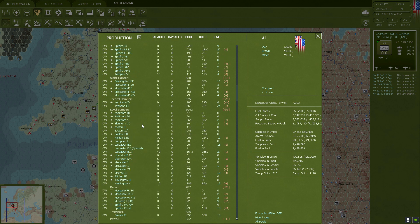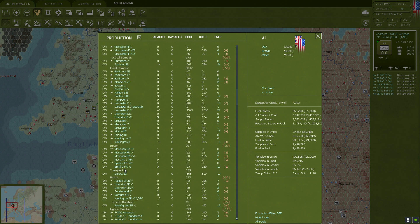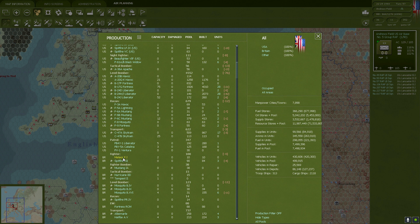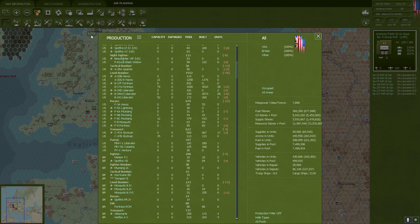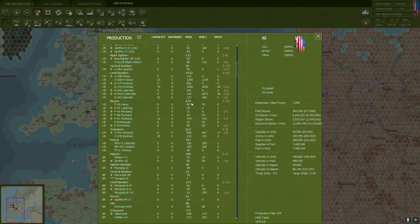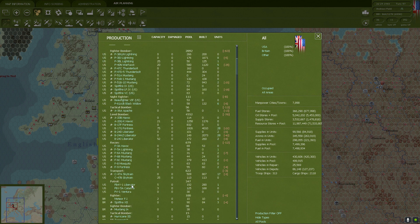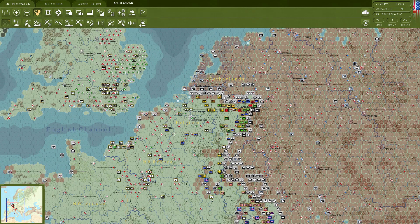Under the fighter category of the Commonwealth we should now see one very interesting development — we are now producing Meteors, the British jet fighters. We're currently only producing two, so it'll take a while for them to become active. Also, we have one fighter in stocks that I just don't know what to do with: the P-47 D-22. We've somehow produced these but can't convert anyone into them — we can change units into the D-25 but not the D-22. If you know why, let me know in the comments below.